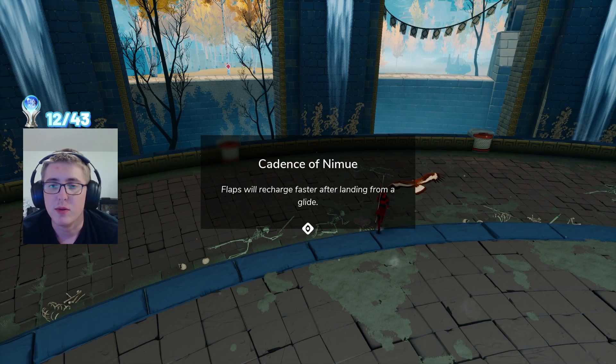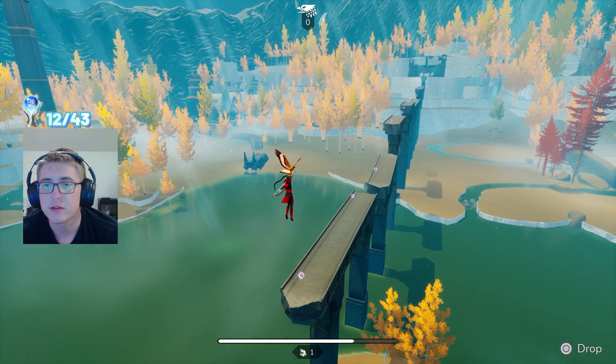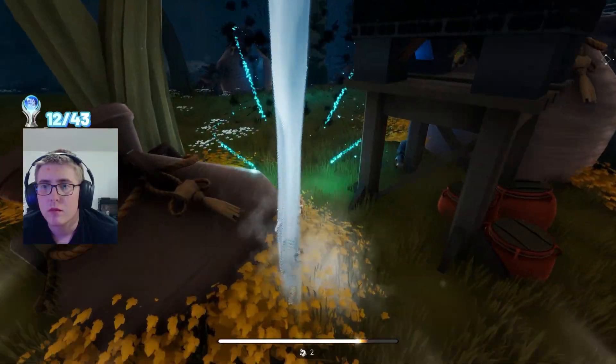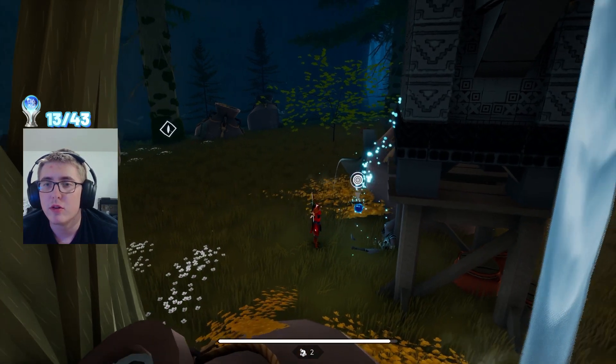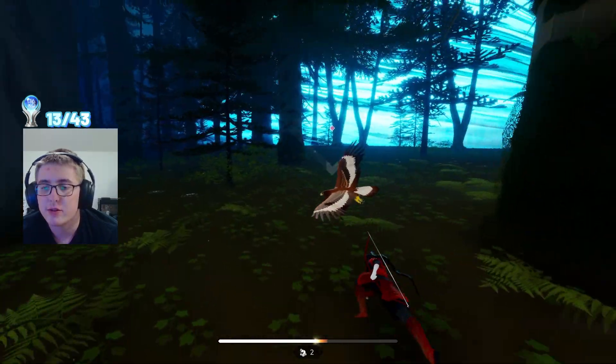Cadence of Nimue — flaps will recharge faster after landing from the glide. That's cool. Discovering 30 lore messages will give us our second lore trophy, Echoes of the Past. There's a lot of lore in this game — I will never understand it, ever.